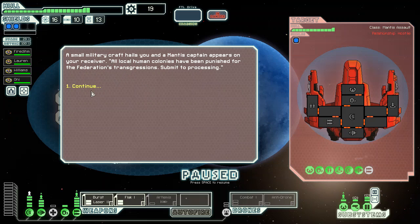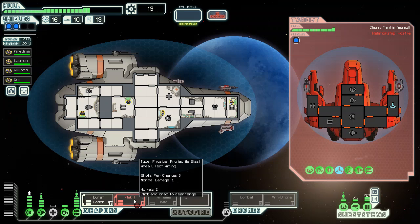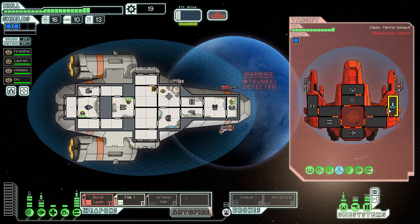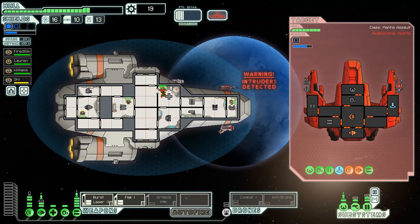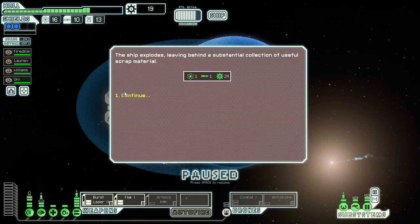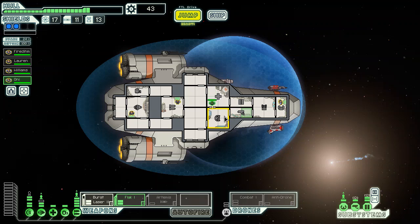A small military craft hails you. Mantis Captain says: all local human colonies have been punished for the Federation's transgressions — submit to processing. I will gladly await you in my med room. Weapons are not incredibly threatening, so I'm going to target the transporter, then target the weapons, and then target the med bay. That went surprisingly smoothly. We should probably get out of here now that we've angered the local government.